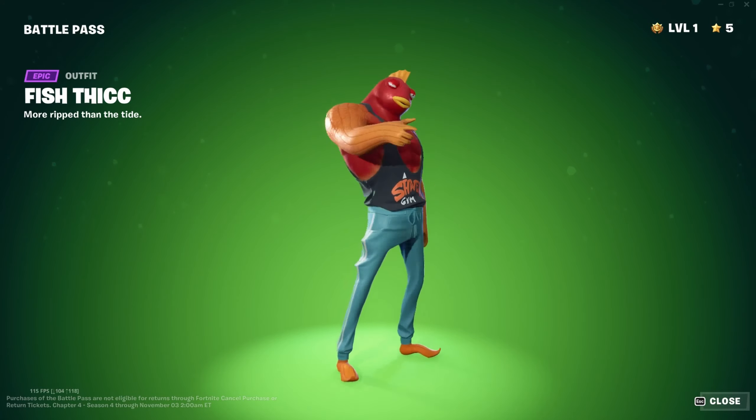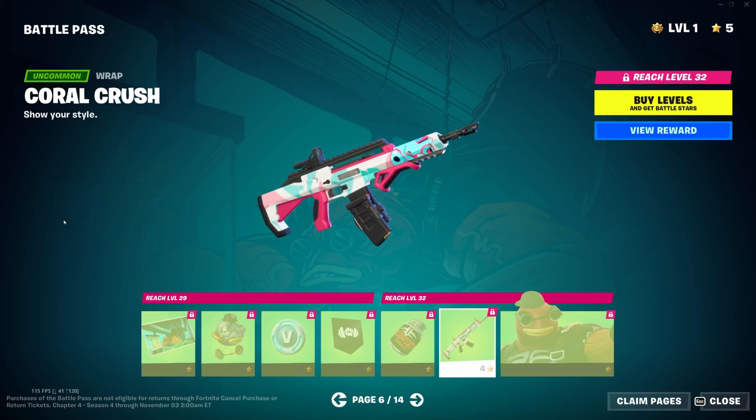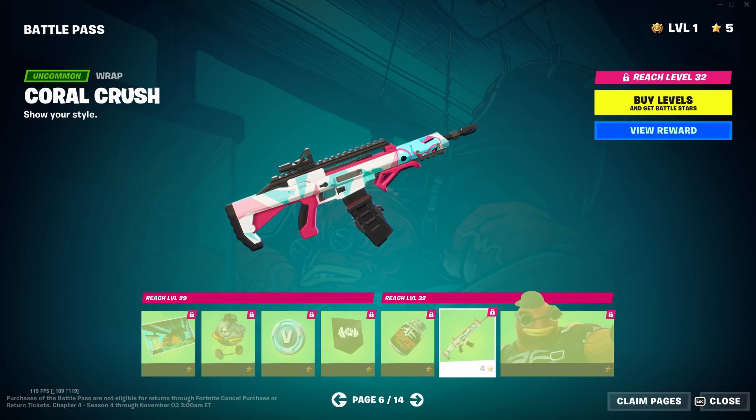The Vindicator style for the glider looks pretty cool, more V-Bucks, the dumbbell banner icon, Vindication style for the back bling, and the Coral Crush wrap — which is way too colorful for this skin I feel, but the pink, blue, and white is very nice. Then we have the Vindicator Fish Thick skin.